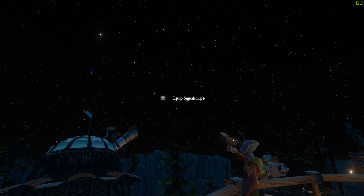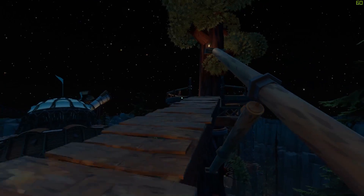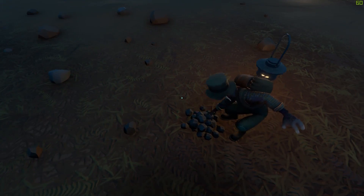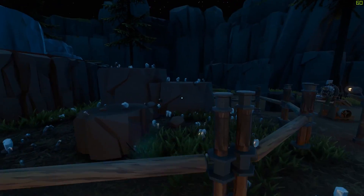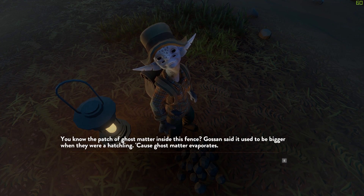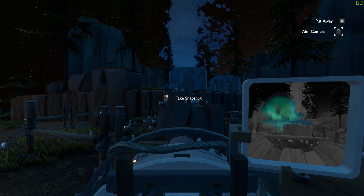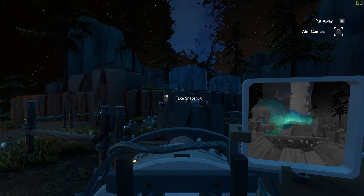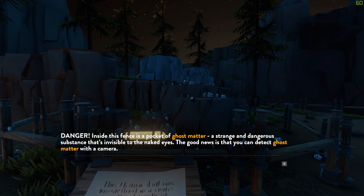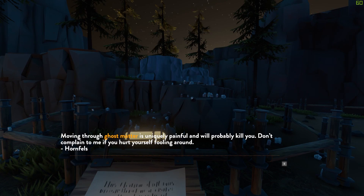Why are you standing on the crate when you're watching the skies? You can watch over the railing. You're throwing rocks through portals! Hi astronaut — you know the patch of ghost matter inside this fence? It used to be big when they were hatchlings. A pocket of ghost matter — a strange and dangerous substance. It is invisible to the naked eye, but you can detect it with a camera. Moving through ghost matter is uniquely painful and will probably kill you.